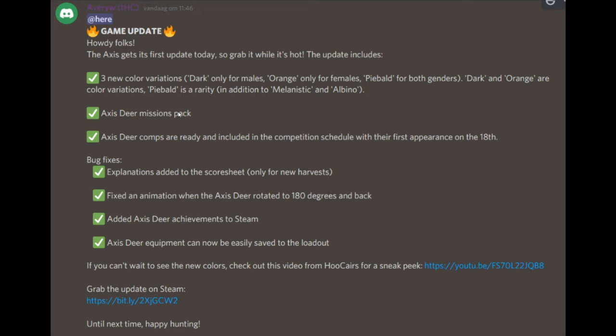This video is going to be about the axis deer mission pack - we now have a mission pack for them, which is very nice. News on the competitions: they are ready to be included and will start on the 18th, so from the 18th we'll be having axis deer competitions. There are also some bug fixes: explanation added to score sheets, fixed animation where the axis rotated 180 degrees and back - that was really strange. Axis deer achievements added to Steam, and axis deer equipment can now easily be saved to loadouts.